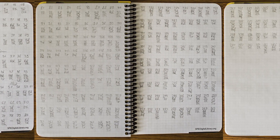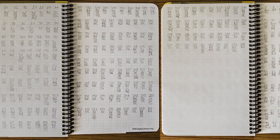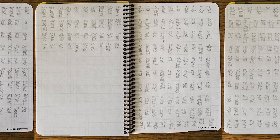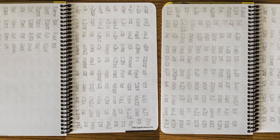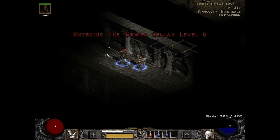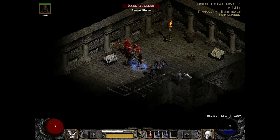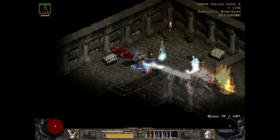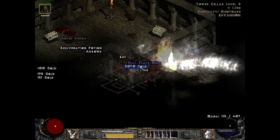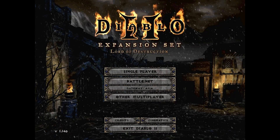To fuel this continued investigation I completed 300 Countess runs in Nightmare difficulty and an additional 300 runs in Normal difficulty. This makes comparisons easy as we are dealing with equal amounts of data on each difficulty level when combined with the original 300 runs completed in Hell difficulty, which were analyzed in the first episode.